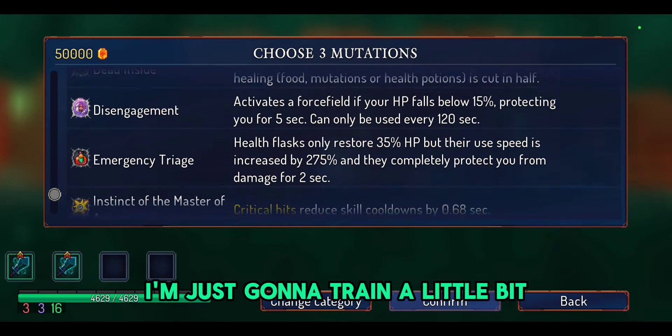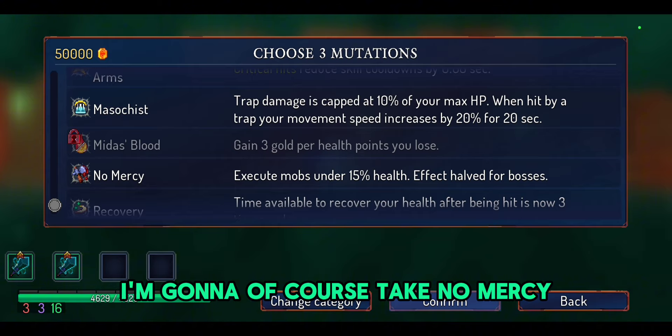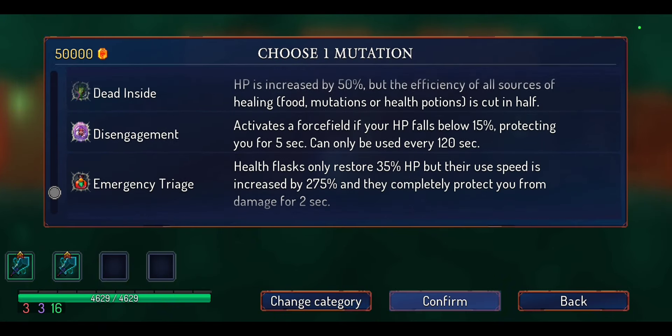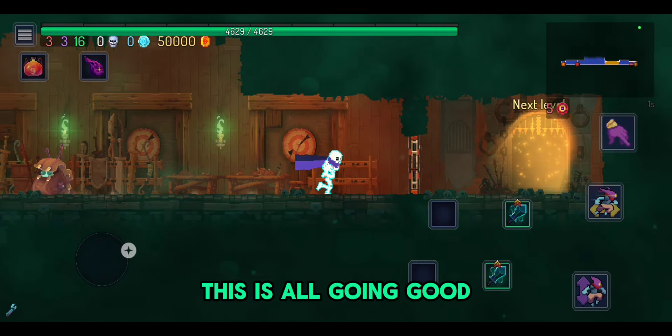I'm just going to train a little bit. I'm going to, of course, take Mercy. I'm going to get melee and disengagement. This is all I'm going to get.